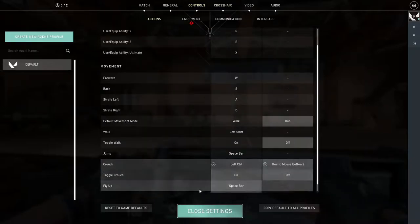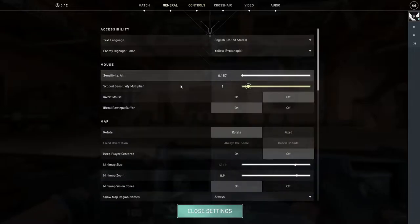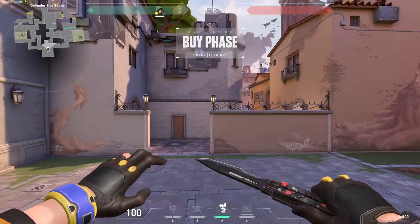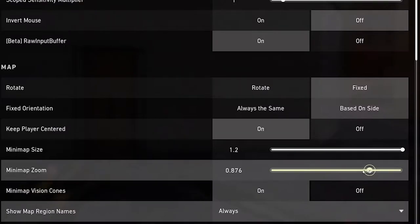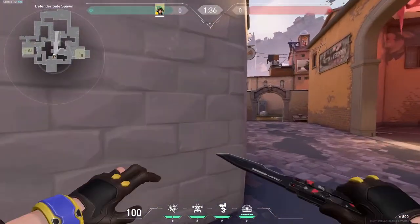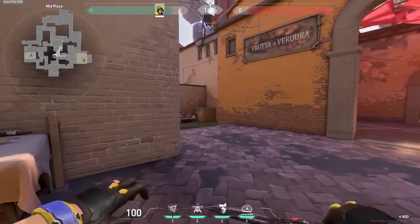Same thing with controls — I have my crouch set to thumb mouse button, so you can actually crouch when shooting, even though you're not supposed to do that. Just don't tell people I do that. The default map is usually something where you can't see everything. On Ascent it's kind of fine because you can see into mid. On most maps, pretty much every map actually, you'll be able to see everything with the right zoom.